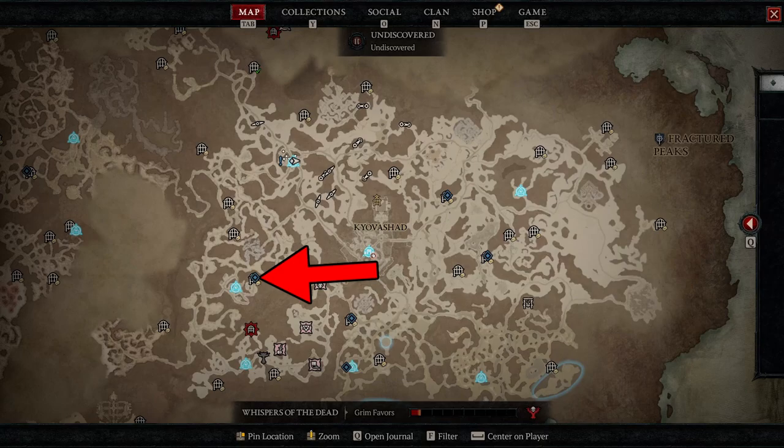The Cultist Refuge dungeon can be found right here on your map in the Fractured Peaks zone, and that's gonna be pretty much it. I hope this video has helped you and thank you for watching.